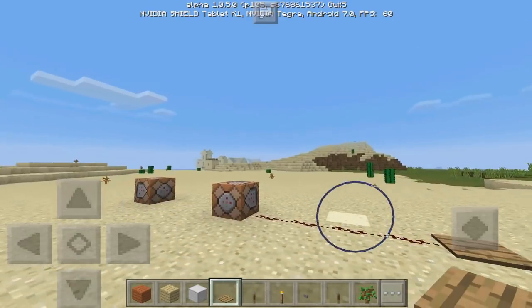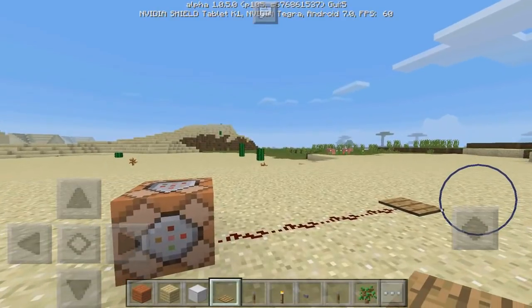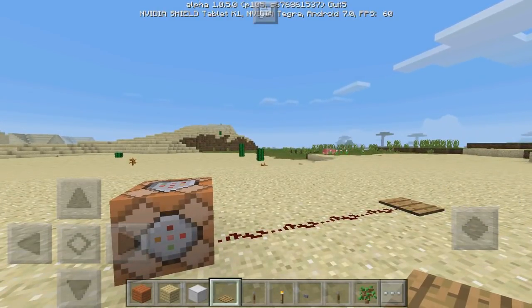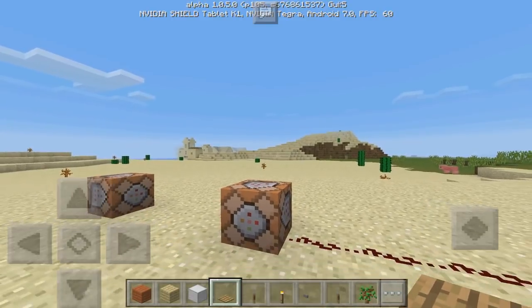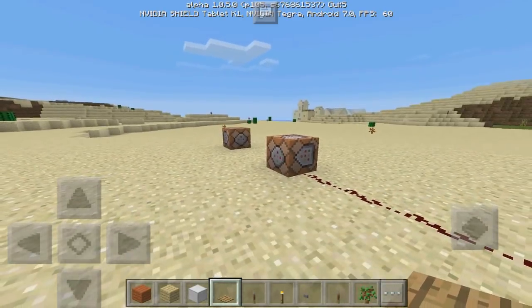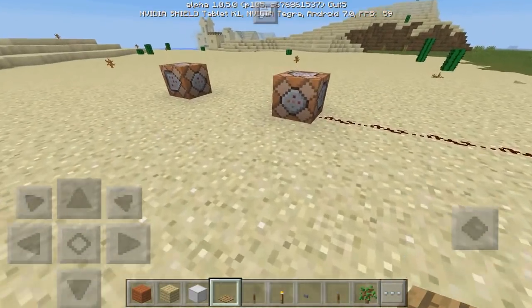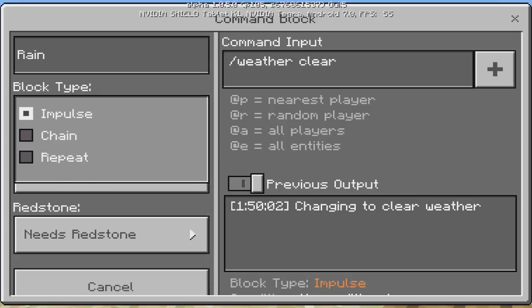Obviously I'm just showcasing this command block with the weather, but you can do whatever you really want to. You can give players certain blocks or certain abilities, which is kind of cool. You can set the location of certain blocks to spawn. That's pretty sweet — this is simply just a basic impulse block on Minecraft Pocket Edition.